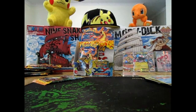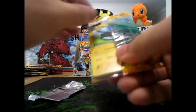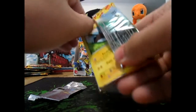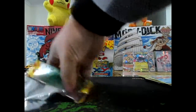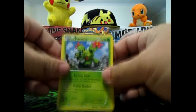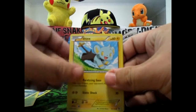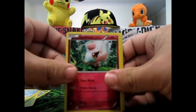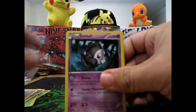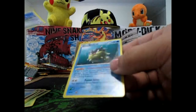And the last pack of this part — here's hoping. Alright, we got Maractus, Metapod, Luvdisc, Shinx, Spritzee, Litleo, Duskull, Fletchling, a Furfrou Reverse, and a Qwilfish.